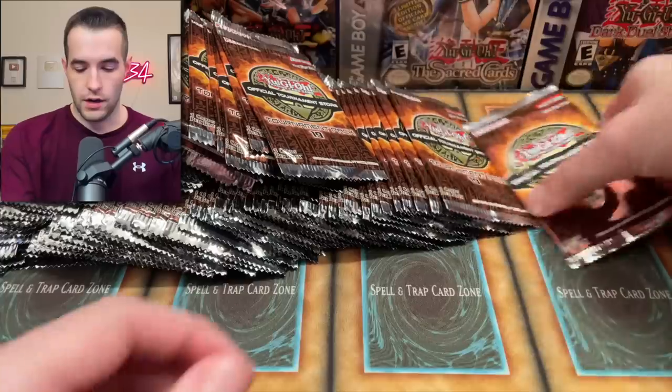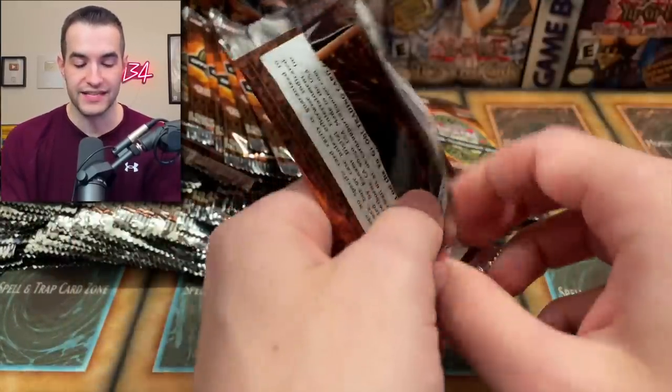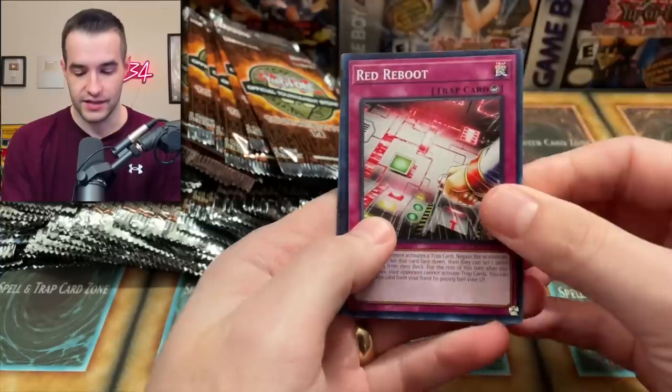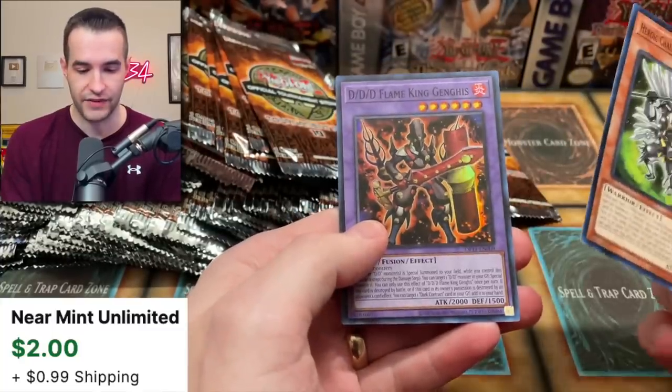There's a lot of packs to get to, so let's get to opening. There's three cards per pack as usual in OTS 19. Isn't it crazy? We're one away from OTS 20 — that's actually insane. So Red Reboot — great card to start off. We've got a Hero Challenger and DDD Flame King Genghis.